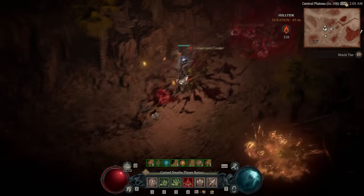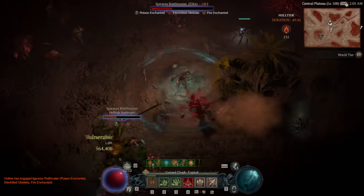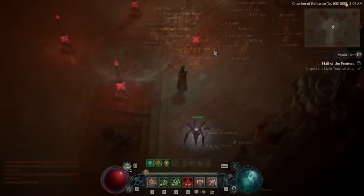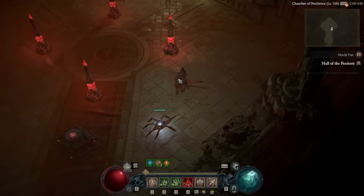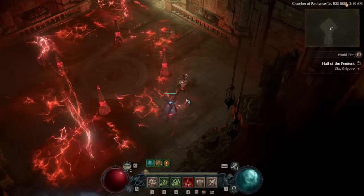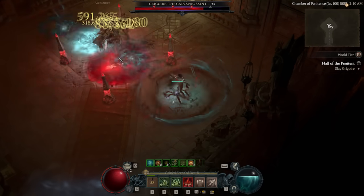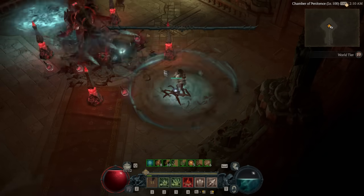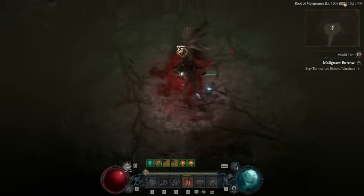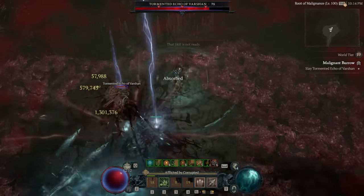Hopefully this remains in the game forever, or they just change how helltides work — they should really be permanent at this point, just moving to different zones. Either way, the cinder trick should help you out. Ultimately your loop is: farm cinders, collect living steel, summon Grigori, and get your shards of agony.